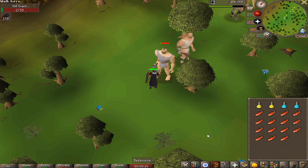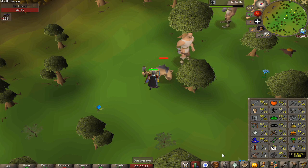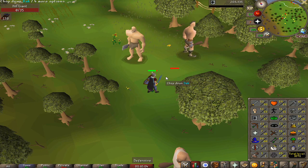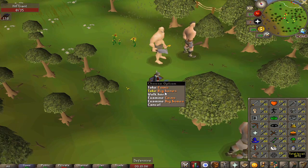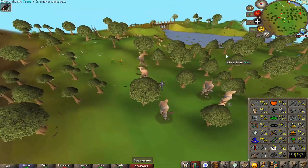Going to kill some hill giants — still trying to work towards 60 defense so we can wear the obby shield we have. That would be a really good upgrade compared to the mithril kite we're using right now. Level 57 — I'm going to take a break from this. Maybe next time we come back here to train we'll get 60, we're getting close though.